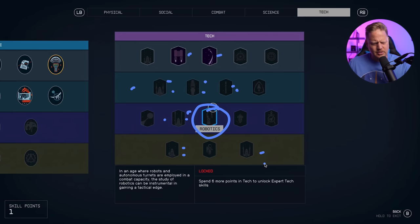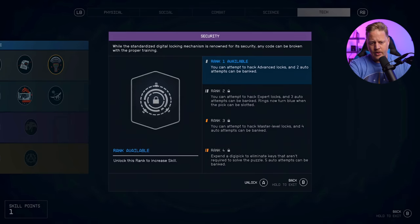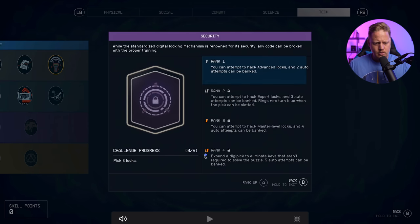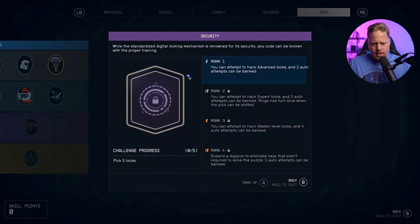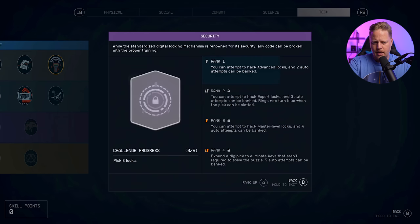They go into Security to spend their new skill point. When you put it into rank one, your skill point goes away and you rank up. The emblem changes — it fills out from a transparent blue background to its purple, yellow, or green color depending on which skill tree you're in. So the icon visually updates to reflect your new rank.